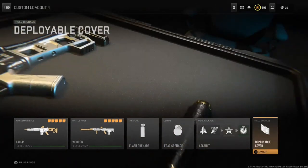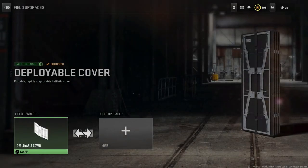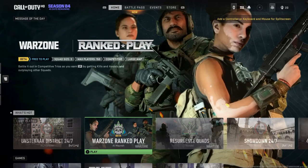You also want to ensure you have the deployable cover field upgrade, which will help with stability since you can mount your weapon on it. For the map, you want to head into Constantan District 24/7s.